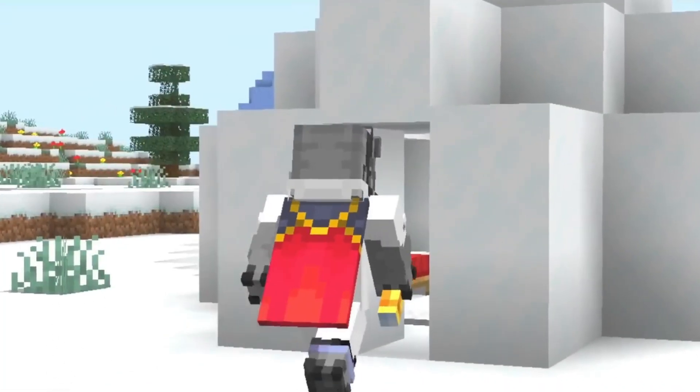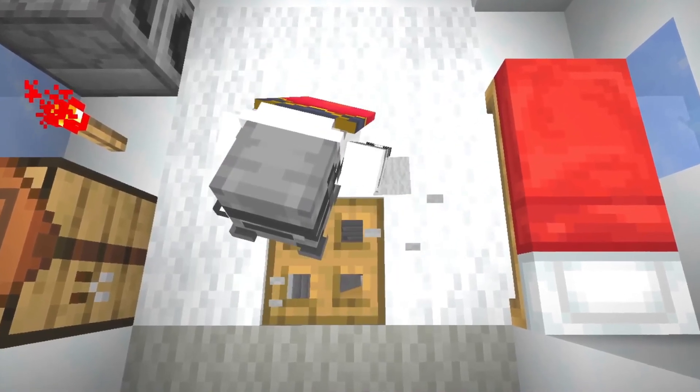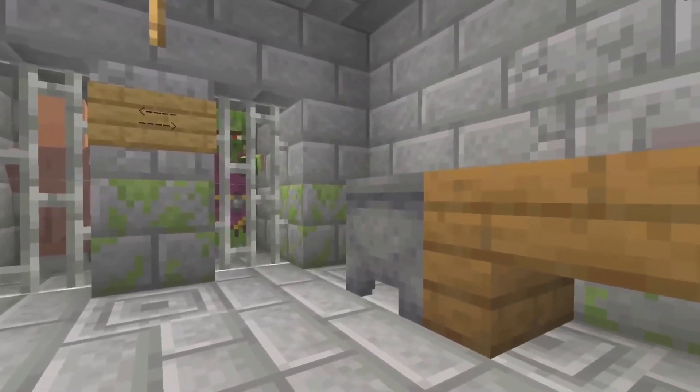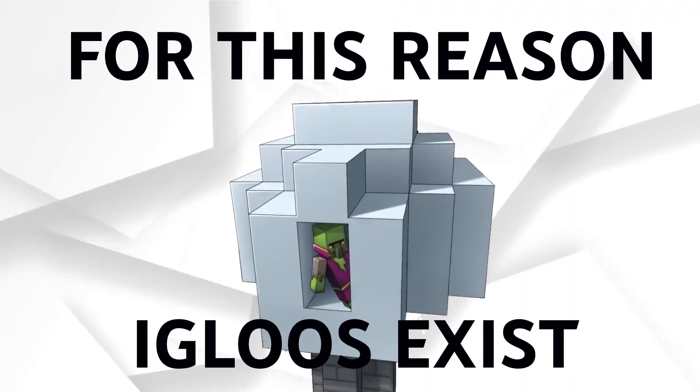Probably the first time you entered an igloo you thought it was boring, but everything changed when you discovered a secret room — some long stairs that take you to a strange stone room. But why did Mojang add igloos, and whose place was this? For this reason, igloos exist.